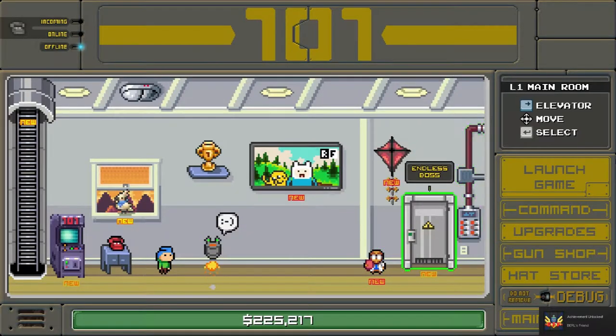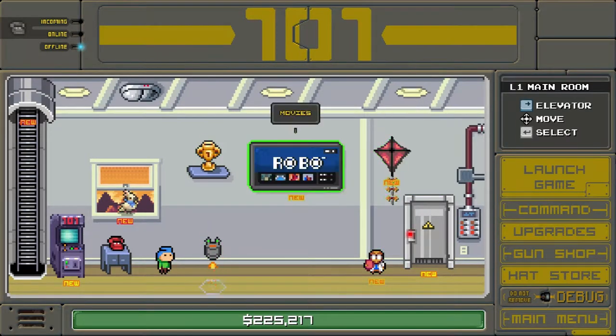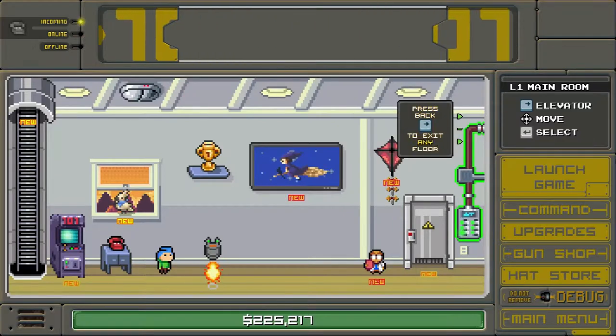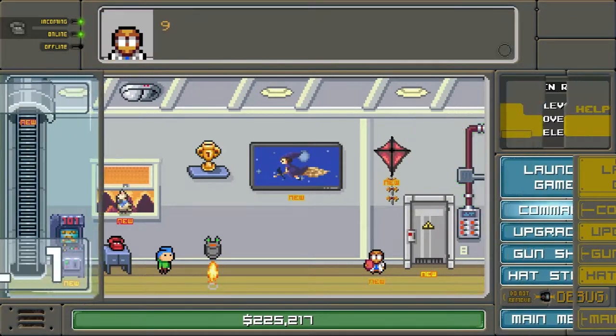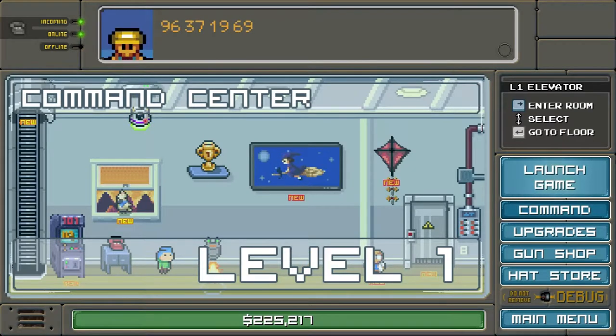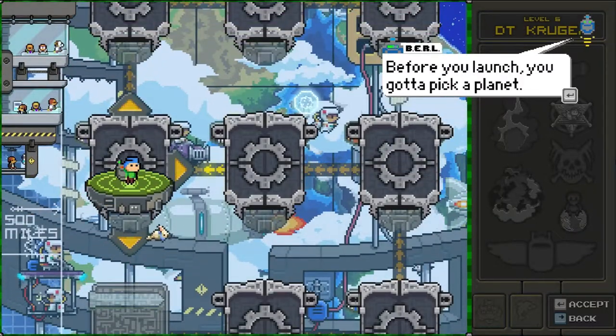So we'll want to go to... endless boss. Aside from kite flying, it seems like that is the thing to do. Let's click that — launch game. There we go. Bet you didn't expect this place. Before you launch, you gotta pick a planet.